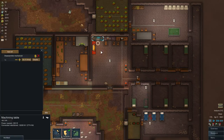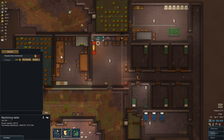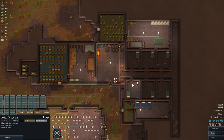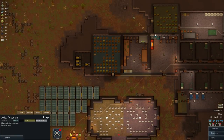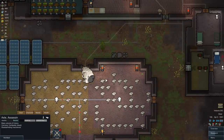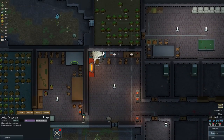Disassembling mechanoids is one thing you want to have permanently on at the machining table. Just make sure the radius isn't too big so it doesn't reach far outside your base. Preator will pick up the mechanoid we killed last episode, take it to the machining table, and disassemble it.